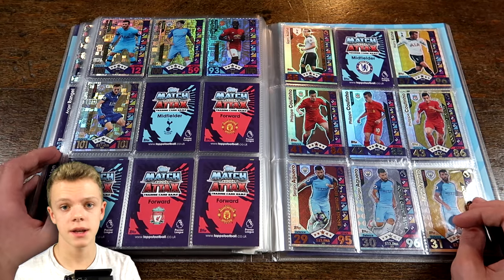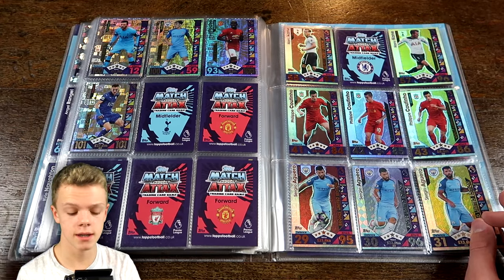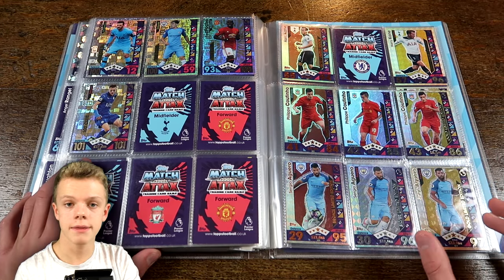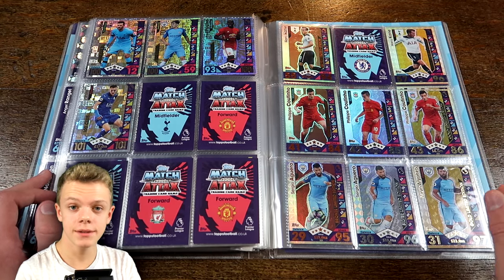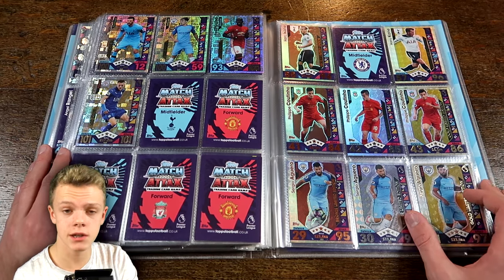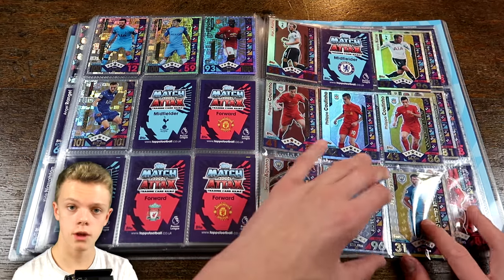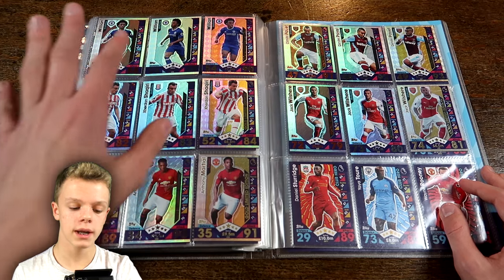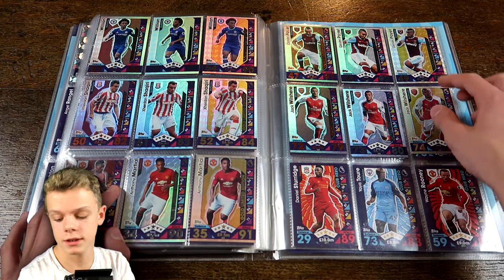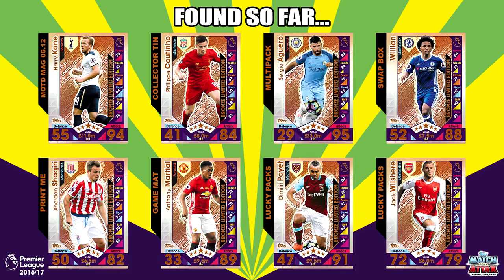It's quite a controversial 100 Club this season - people want to see players such as De Gea in there, but instead we've got players such as Paul Pogba who haven't really been performing to their full potential this season. The 100 Club is complete again. Then we have the limited edition cards - the only one I'm missing at the moment, although that should change very soon, is the silver Kane. I believe he's out in the Match Day Christmas special. We've got full Coutinho's, full Aguero's, full Willian, full Shaqiri, full Martial, full Dimitri Payet, and full Jack Wilshere - the error card in his Arsenal kit. We now have all but completed the limited edition set.